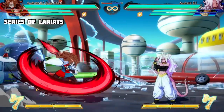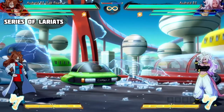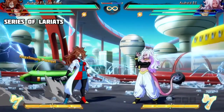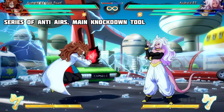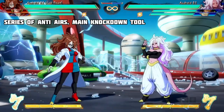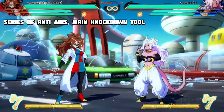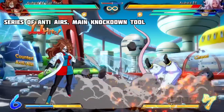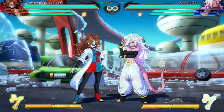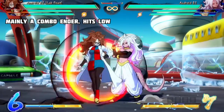236X is a lariat. The light version has the shortest range and heavy has the longest range, with the medium version sitting in the middle. This move can go through ki-blasts and is safe on block. 214X is an anti-air — the light and medium versions are frame 4 anti-airs, whereas the heavy version is a frame 1 anti-air. Good luck trying to superdash her. This move can also be comboed into her stomp. 22X is her stomp, and it's probably going to be your most common combo ender. It hits low and can be comboed into level 1s and 3s.